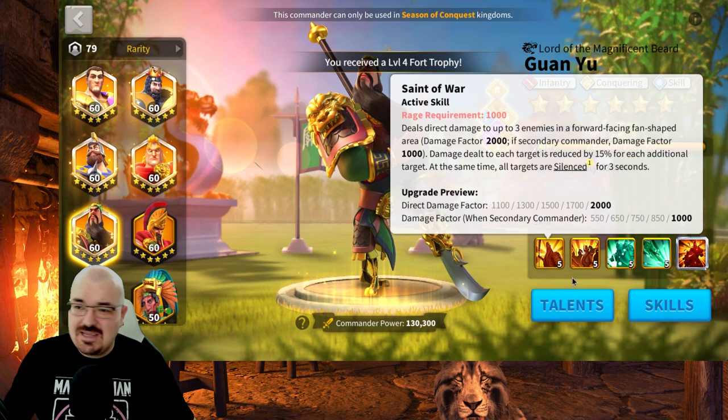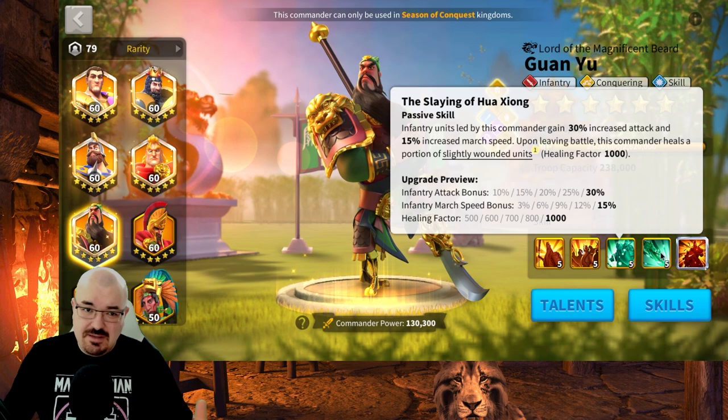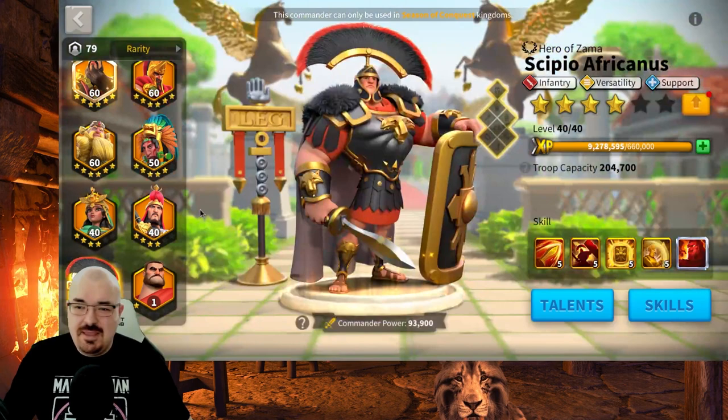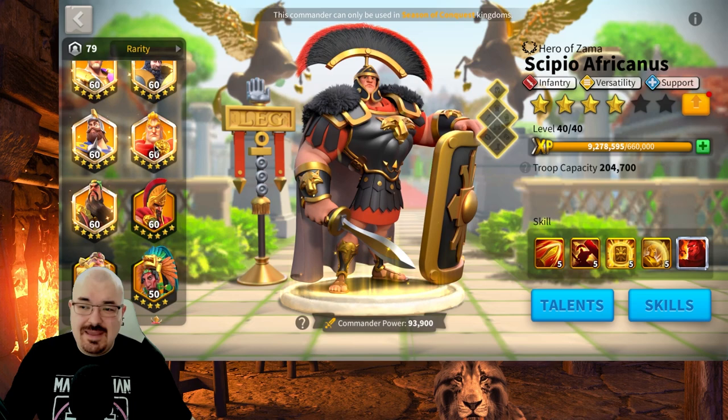Guan Yu would have been expendable if there was a better version of him — something with AoE, a little bit of debuff even if not silence, something useful for the murder ball and field fighting, some mobility, damage, maybe defensive options like defense stats, health stats, normal attack damage reduction. But we got Scipio Africanus, and Scipio is rejuvenating my Guan Yu.